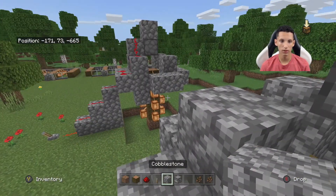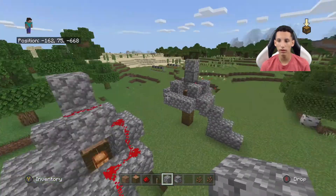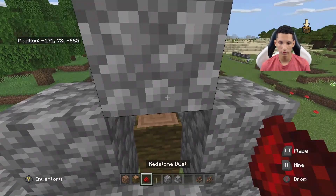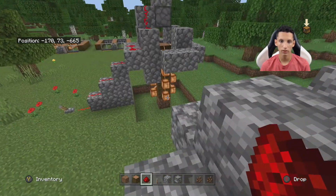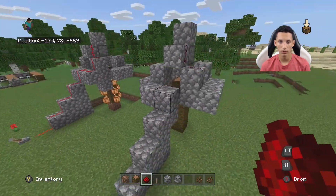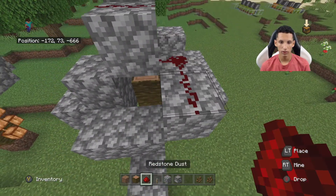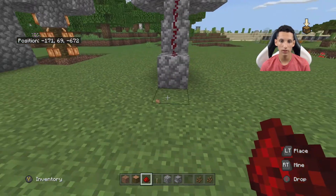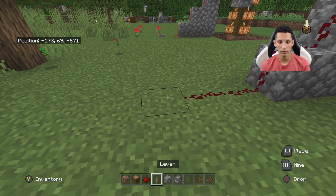And then we're going to start the redstone process. I'm going to come over here to give you a better visual. You're going to want to place a stone block equal to the dispenser, like this. Then you're going to want to start up here — place redstone there, in here. Then you're going to want to build a connector piece so it can go down. So I'll build an extra block right here, place it, connect it, then lead it all the way down the staircase you made to wherever you want the lever. I'll just place it right here.